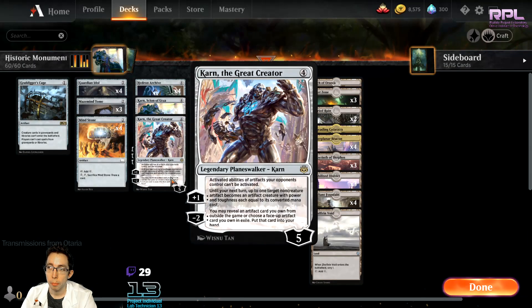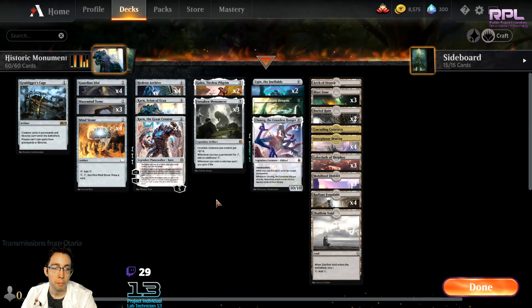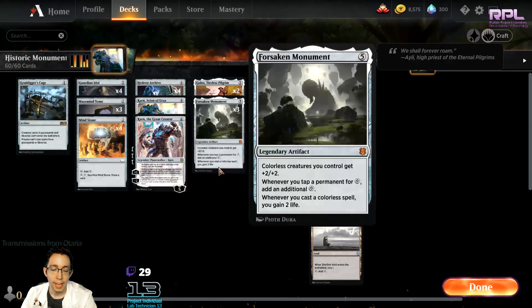Karn the Great Creator is one of the biggest cards in the deck because you can tick up and make Forsaken Monument itself be like a 7/7, which is really cool, but I don't recommend it because you can get killed that way. And whenever you cast a colorless spell on here to gain 2 life, it has been really good against aggro decks in the Historic format.